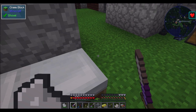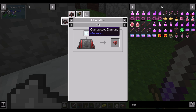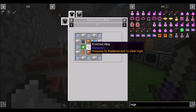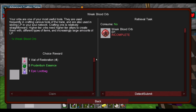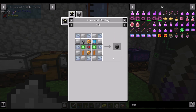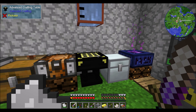We kind of got stuck along the way because in order to progress through blood magic any further — in order to make a weak blood orb — we're going to need a compressed diamond. Not a big deal, pretty easy to get. In order to do that we need an enrichment chamber, which needs enriched alloy, which needs a metallurgic infuser. We've got ovium, we've got tin, we can make coolant cells — it should be straightforward.